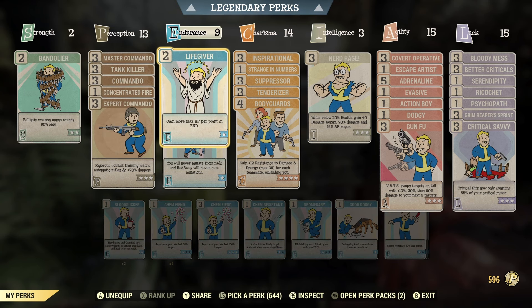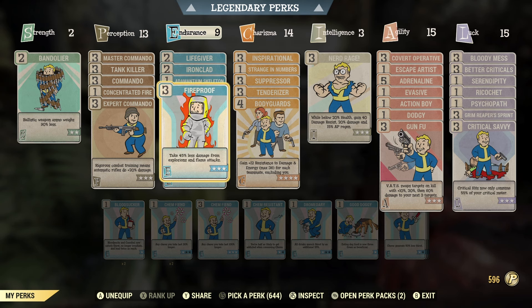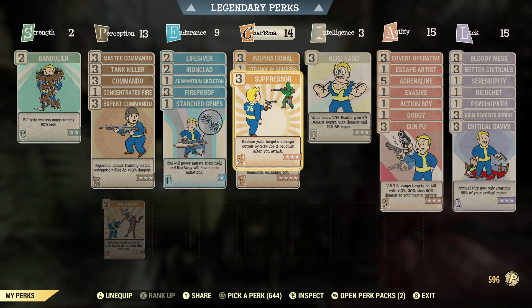In endurance, we've got life giver just to boost my HP a little bit, because I am a bloodied stealth commando so I've got pretty low health — that's going to come in handy. We've also got ironclad to boost our resistance a little bit, adamantium skeleton, fireproof, and starch jeans.